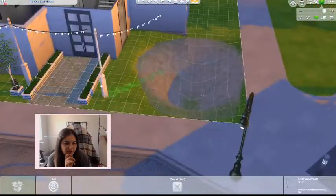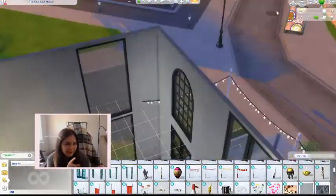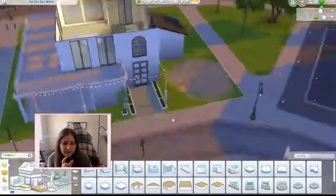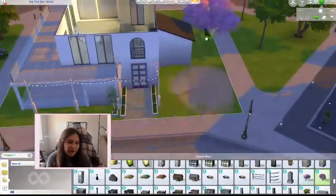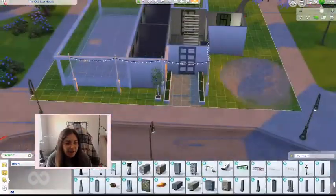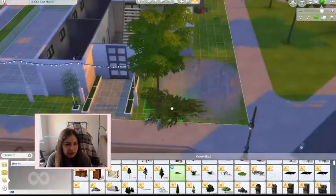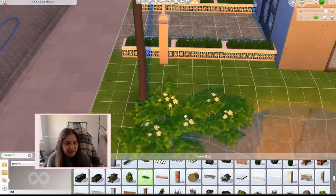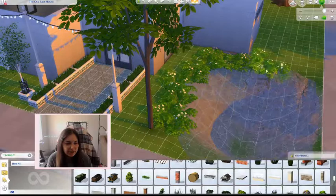I wish The Sims allowed you to extend lights so they'd automatically fit. I'm talking about debug things I shouldn't stress about. I also put a pink tree there but then changed my mind because I really wanted the big lit-up tree from Henford. Debug landscaping is really a game changer — you find so many items not normally accessible.